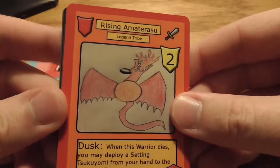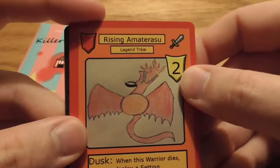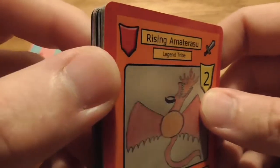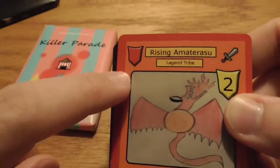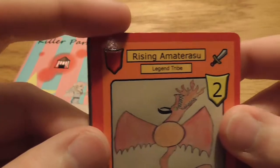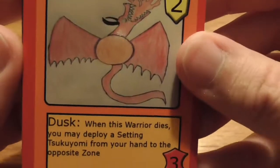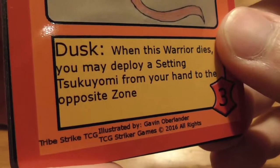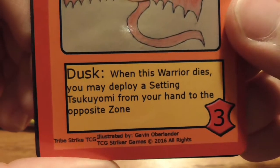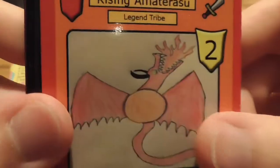First card we've got is Rising Amaterasu, which is from the Legend Tribe. It is a rank two monster — creature, I'm not entirely sure. And it's an Omega Rare, that's pretty sweet! The symbol up in the top corner is how you determine the rarity: white is common, blue or purple is uncommon, yellow is rare, and red is the Omega Rare. Got three power, and the ability is Dusk — when it dies you can deploy a Setting Tsukiyomi from your hand to the opposite zone. Not entirely sure what that means, but it's pretty sweet looking.